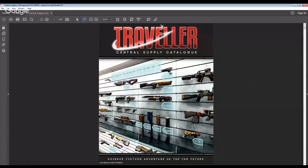I'm going to share screens here and show the actual book. This is the Central Supply Catalog — the PDF version, and that is the cover. It's a cool representation of what life might be like inside some kind of spaceport. Although, with the weapons displayed there, the spaceport either has really liberal gun laws, a very low law level, or it's stuff that's going to get boxed up securely and delivered to your ship.